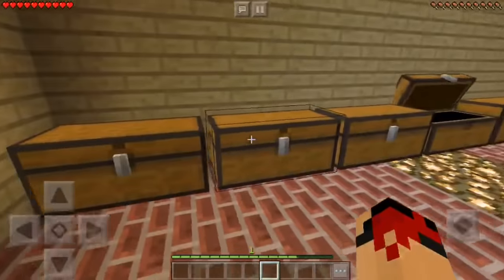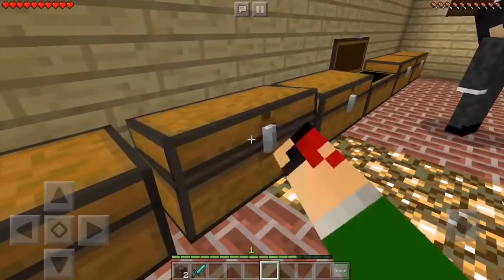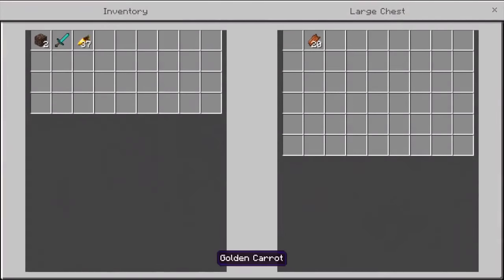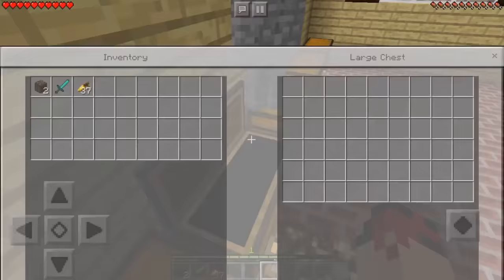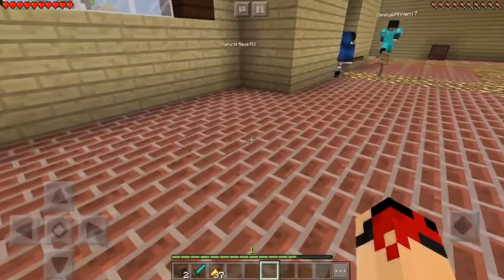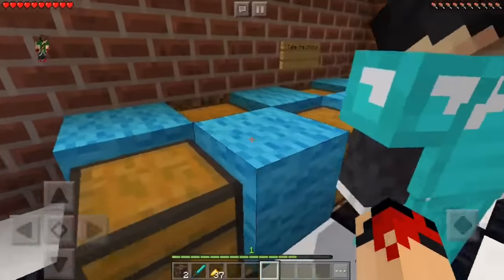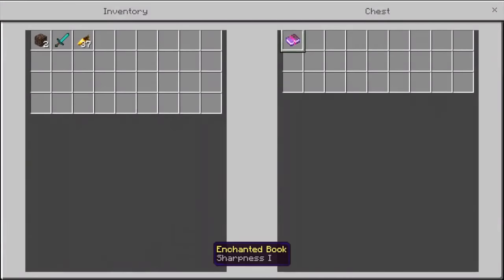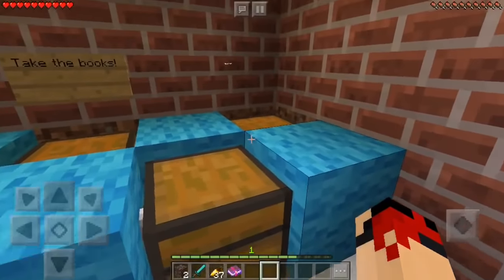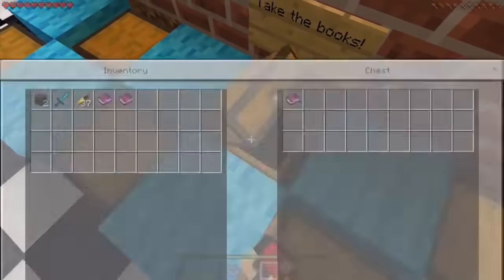Come on, give me something good! A diamond chestplate! I got some soul sand too, but that's not useful at all. A diamond sword — low key it is useful, that's right, maybe for spawning the boss. I got two soul sands. There's like a basement — there's more chests down here! Take the books. Enchanted book Looting I, and a Blast Protection book as well. Let's go!